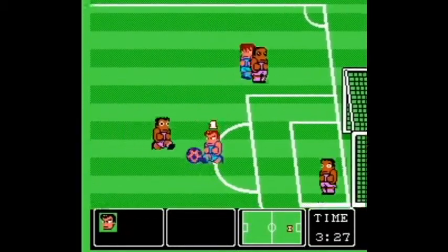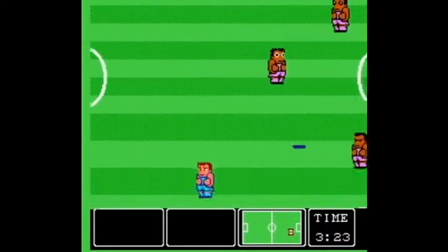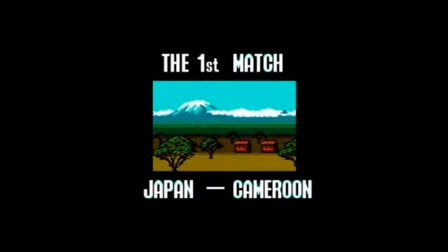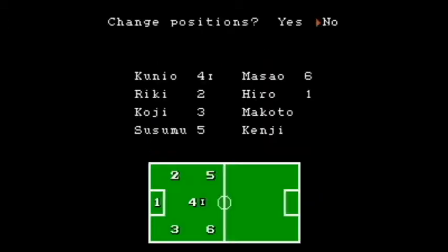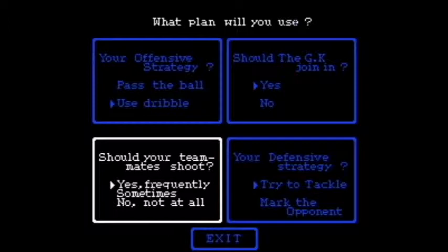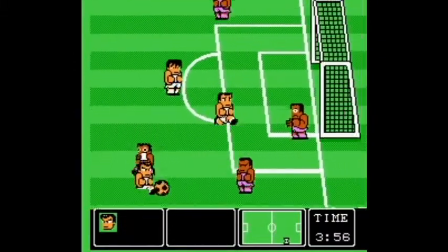I want to end this match and show you a stage using one of the other teams. Since this game is Japanese, I'll select the Japanese team, which I assume was the main team in the original release. Sometimes the changes to these games in North America were not always just graphics — a lot of times the storyline was changed as well and other basic features in the game were changed. You have the same team members no matter which version you have, and I think this is the same team from a lot of the Kunio-kun sports games.